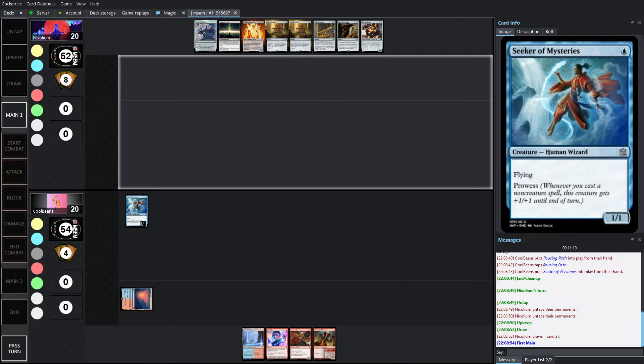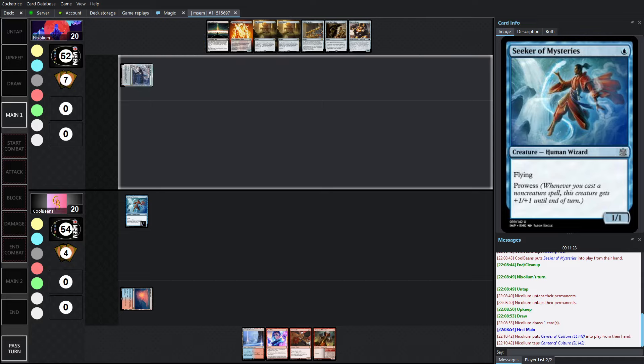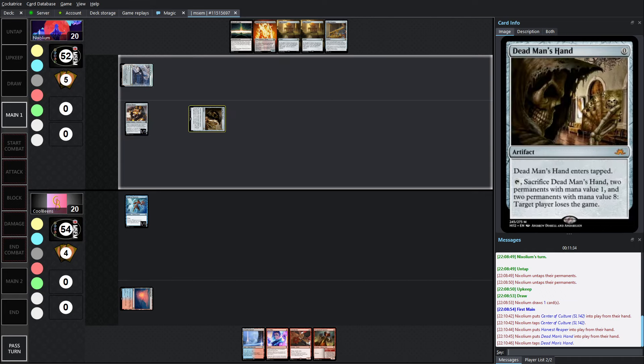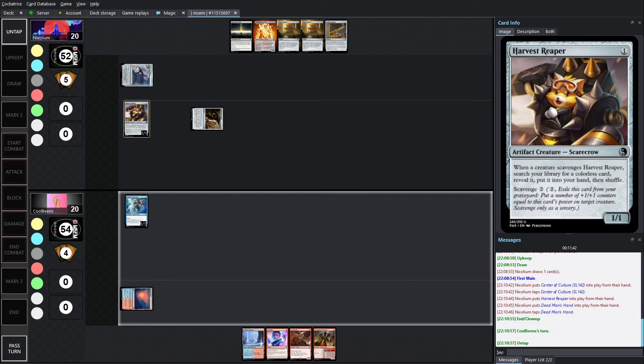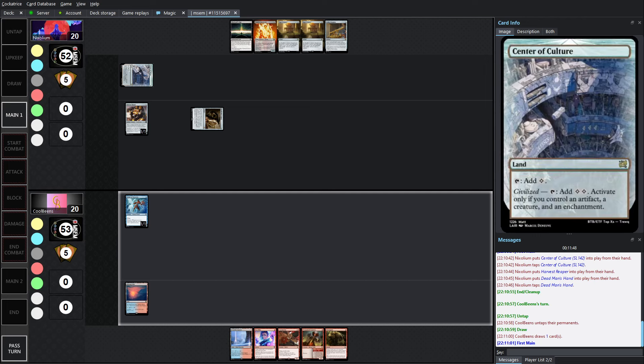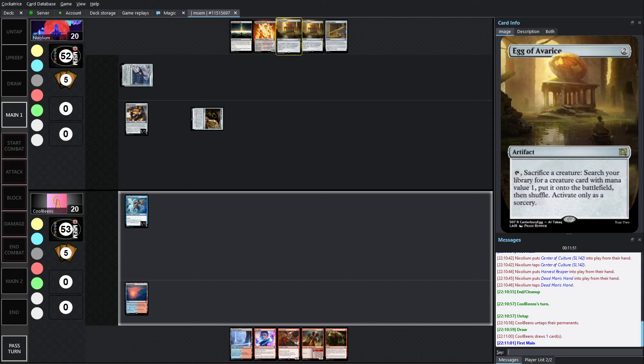It looks like Nyx is going for Harvest Reaper and playing Dead Man's Hand early to already have it on the field. That's probably it for the turn — passing it forward. We've got the Artifact and the Creature, so all we're missing is the Enchantment, which is going to come with Blackwall's Edge next turn. So we'll have 3 mana between those two — you can do Volatile Stonework and Egg in the same turn, or Gilded Spyglass if you want.